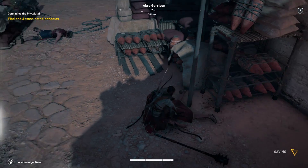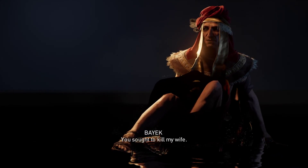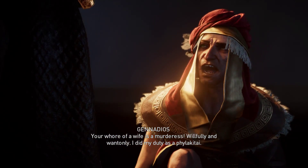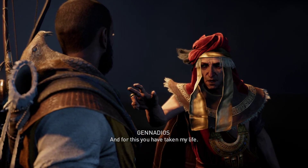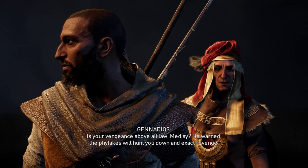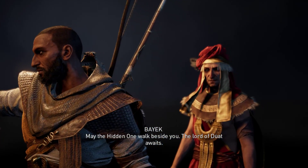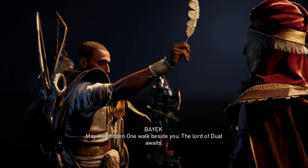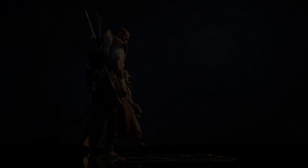I need to confirm the kill by using the feather, right? That's probably my best comment yet. [Death dialogue] 'Why have you dragged me into the land of the dead?' 'You sought to kill my wife.' 'Your wife is a murderess — I did my duty as a philakitai, and for this you have taken my life.' 'The philakitai will hunt you down and exact revenge. May the hidden one walk beside you. The lord of the duat awaits.'